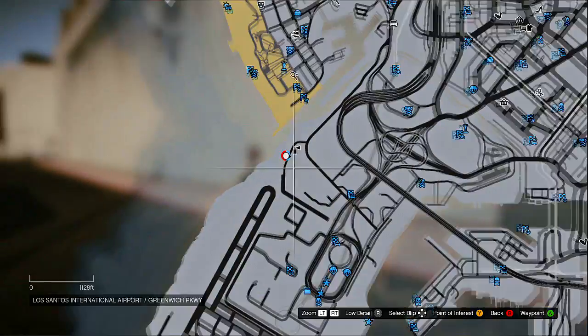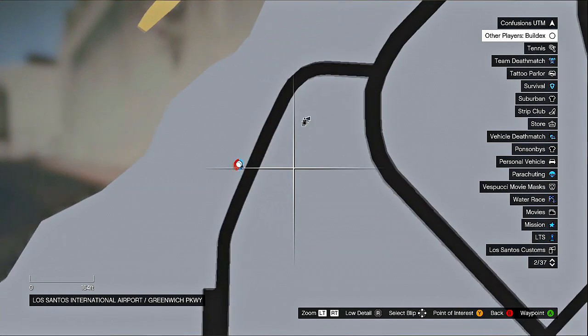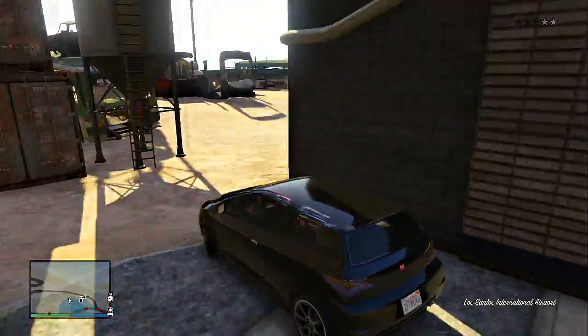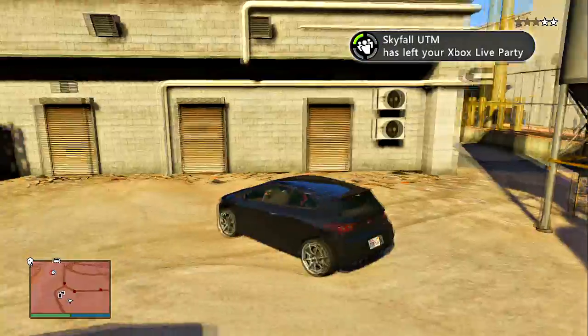What's up guys, ConfusionUTM here, and this is going to be the map location of where we're going to start to swim under the map. Before we get started, I'd like to say thank you guys for 1k — I'm going to talk a little bit more at the end of the video for that. To do this, you guys are going to come to the back of the little Santos as I've shown on the map.